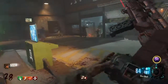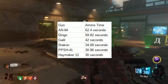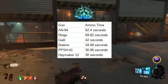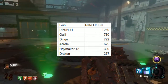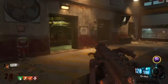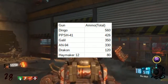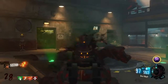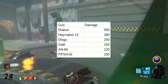For ammo time, the only gun that lasted longer than a minute was the AN-94, with the Dingo coming extremely close. The Galil, Drakken, PPSH, and Haymaker were all below 45 seconds. For rate of fire, the PPSH wins being an SMG, with Galil second, Dingo third, AN-94 fourth, Haymaker fifth, and Drakken sixth. For total ammo, the Dingo wins as a light machine gun, with PPSH second surprisingly, then Galil, AN-94, Drakken, and Haymaker. For damage, the Drakken sniper wins, followed by Haymaker, Dingo, Galil, AN-94, and PPSH.